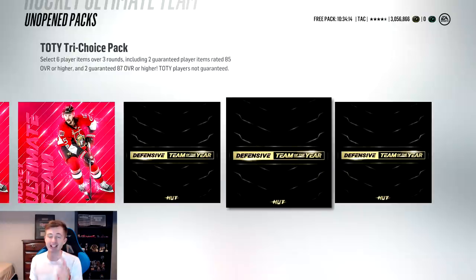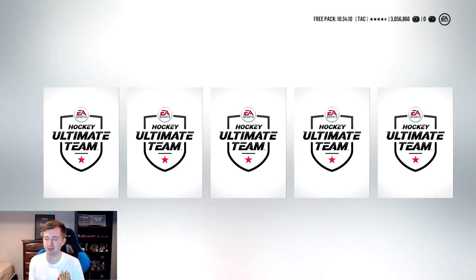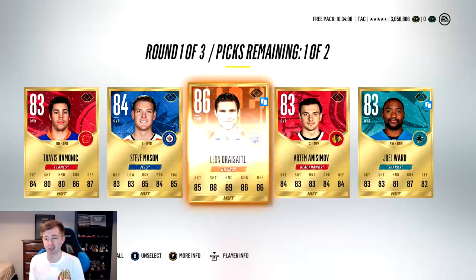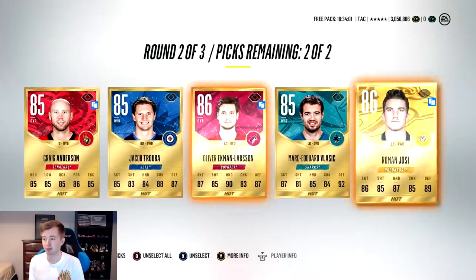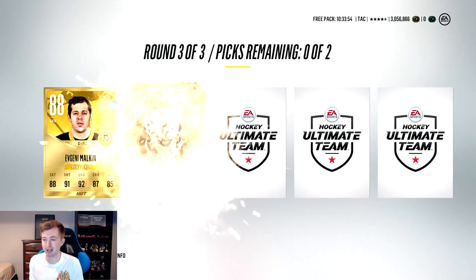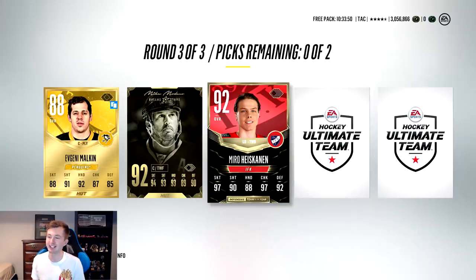Three packs to go. Obviously gonna go middle pack, Draisaitl three. Last time we did this we got a 99 team of the year and a 94 team of the year in the last round. We get Draisaitl so that's a good sign. Skip the second round - Ekman-Larson, Yosi - not too bad.